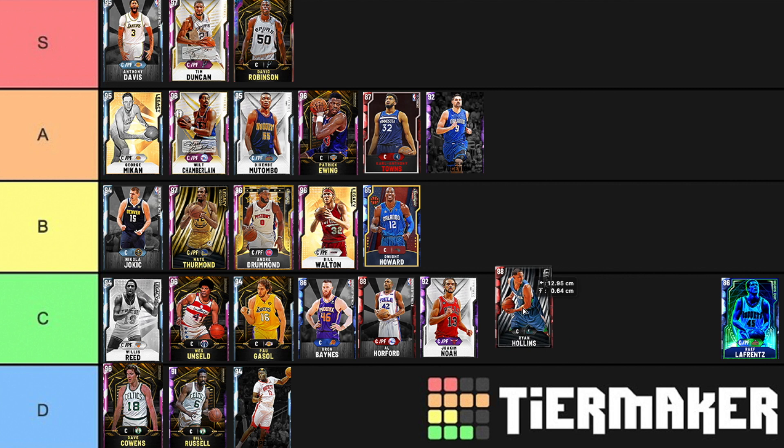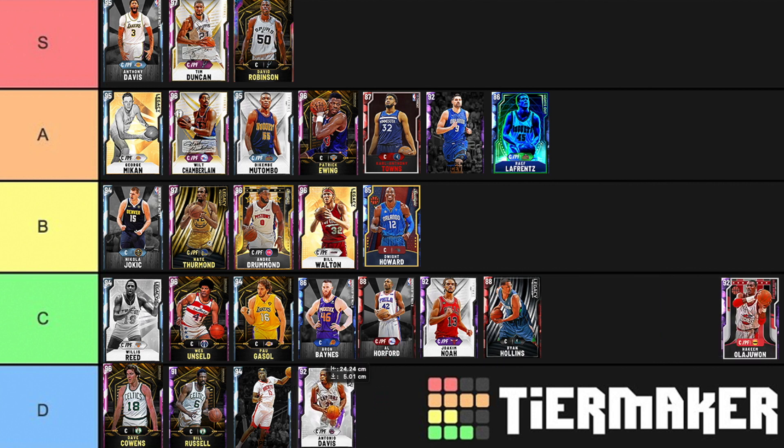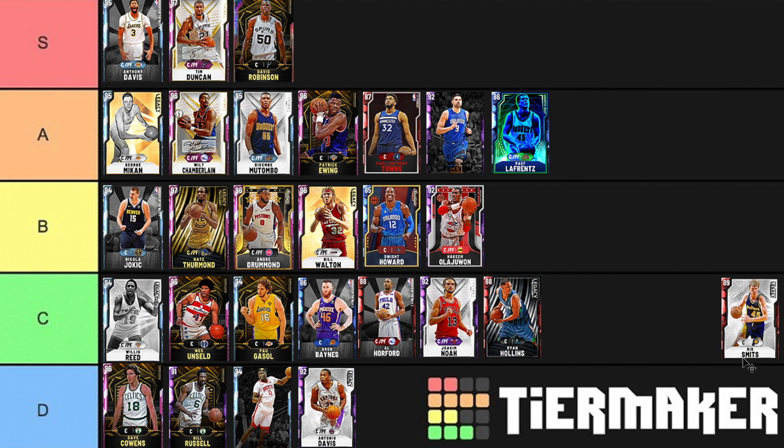Ryan Hollins I'm going to put into C tier as well — fast enough, decent height, decent post game, and his mid-range is okay. Not the worst card in the world. LaFrance across Sapphire, Ruby, and Amethyst — they all feel the exact same and they are all money, putting them all in A tier. Antonio Davis is undersized and doesn't do anything well — D tier. Hakeem Olajuwon has an elite post game, is an alright defender, but kind of slow — going into B tier. If you like to use his post animations to cheat people he could be a great pickup, but that's not really my playstyle.